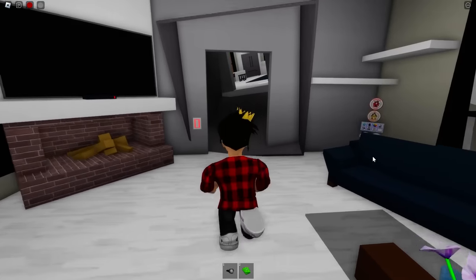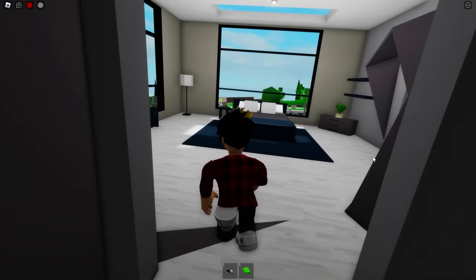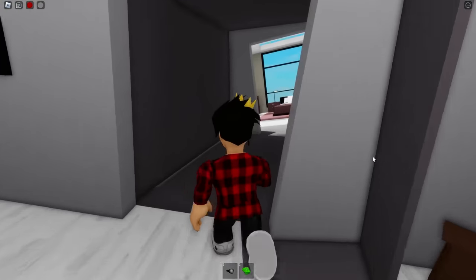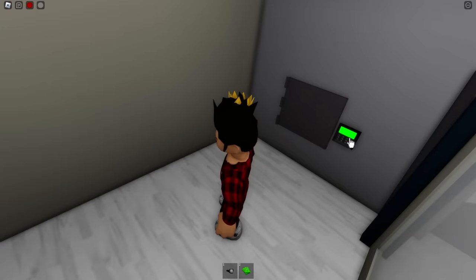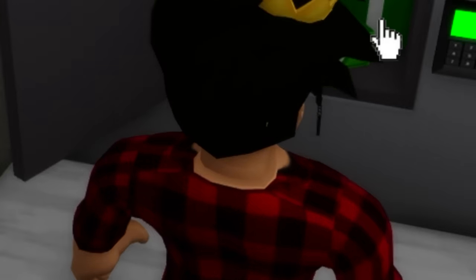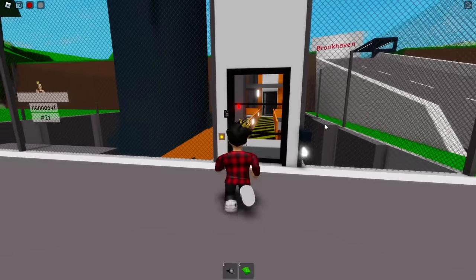Now we're gonna look at this house — it's the most creative take on a Brookhaven house. Every one of its hallways are crooked, all of the house is very weird — look at all these rooms turned to the side. But the safe is up here near the bathroom: you enter this door and there we go, exactly in the closet.